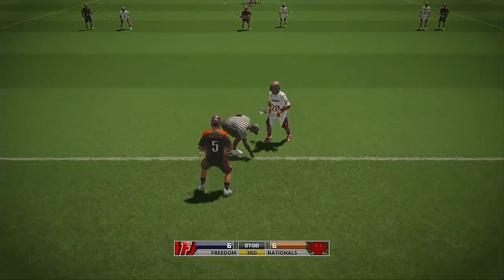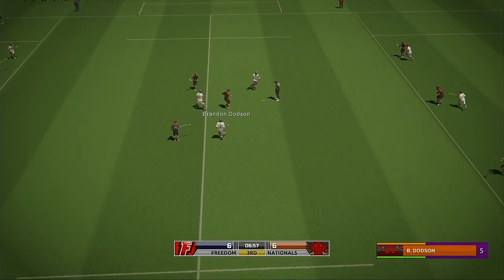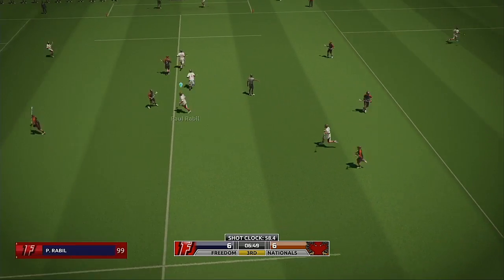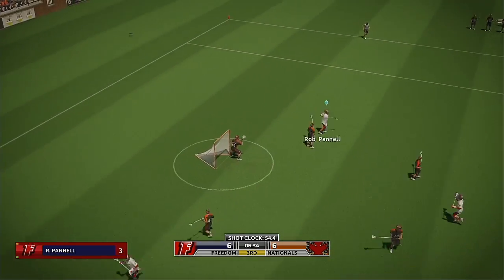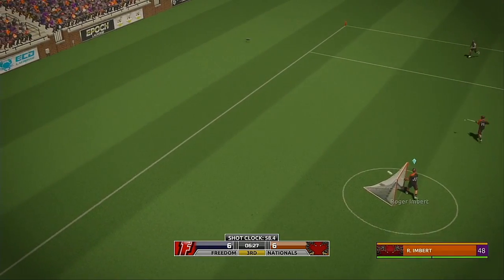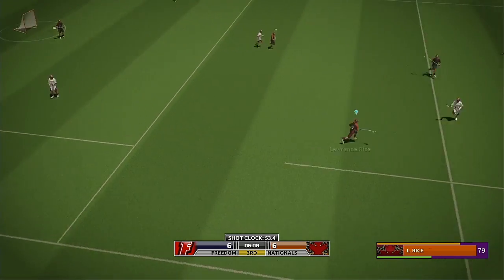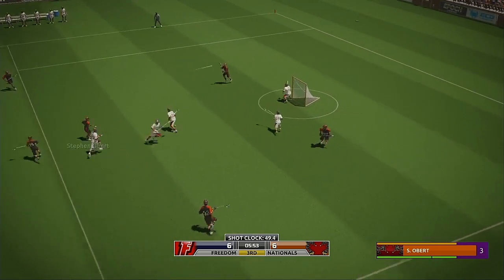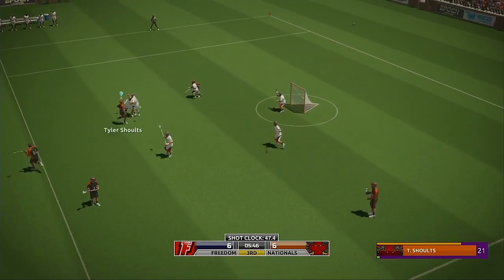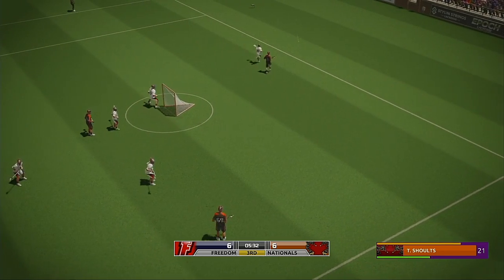Both teams have been fired up from the get-go. Neither team has been coming up with significantly more possession from the X than the other. Down to the faceoff for a huge possession. The away team wins the faceoff and they get a step. Takes the shot — straight to the keeper. Goal to the top center — Schultz gets in and rips, sails high.